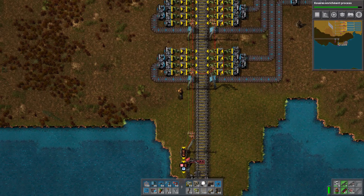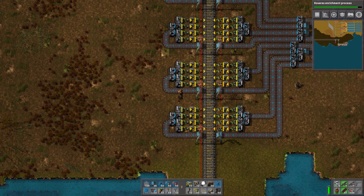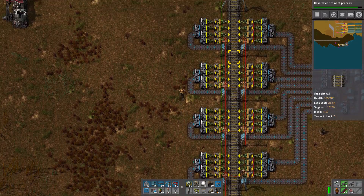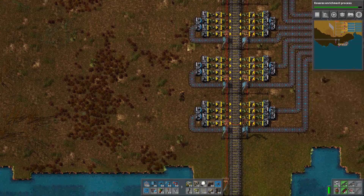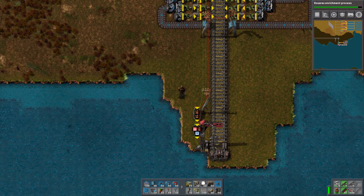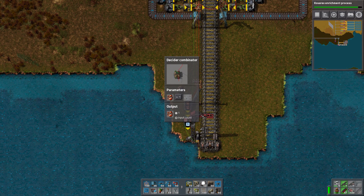There are a couple little gotchas that I ran into. The first step is we wire up all of our input chests — I used red wire for the input chest signal. They're all wired up and they all come up these power poles along here. The red signal comes into this decider combinator. I'm running 2-4-2 trains, which means they can carry 8,000 ore per load.